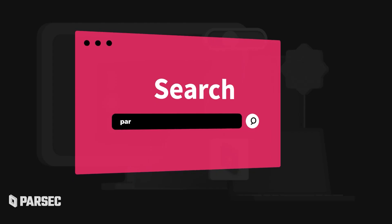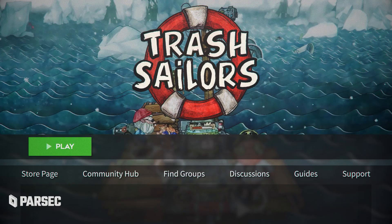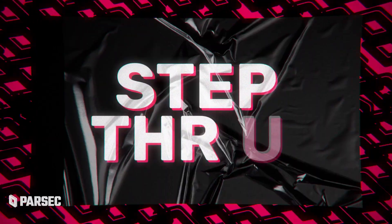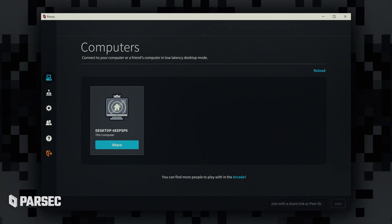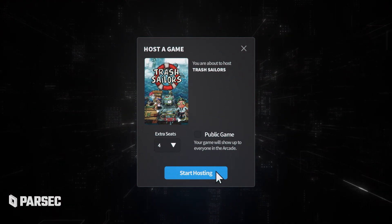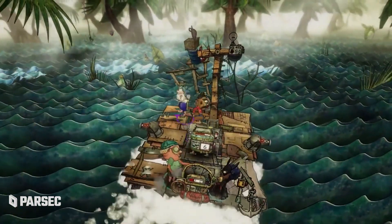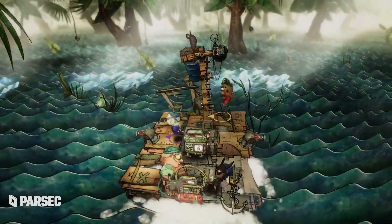Step one: float down to parsec.app and give it an install. Step two: open up your copy of Trash Sailors on your machine. Step three: on your new application, make your way to the Arcade tab and choose to host Trash Sailors. Make the session private so just you and your friends can play, or set it to public to let anybody partake in all the swashbuckling shenanigans.